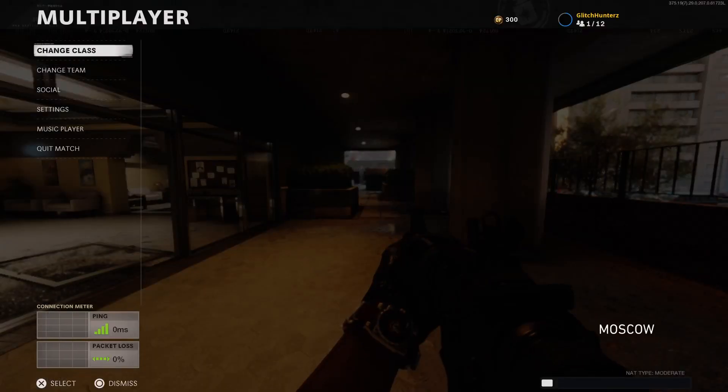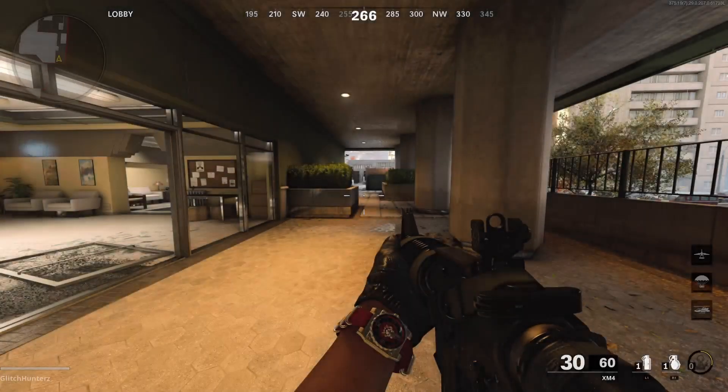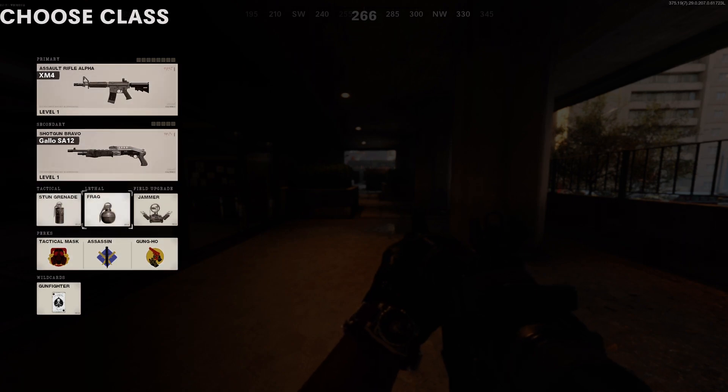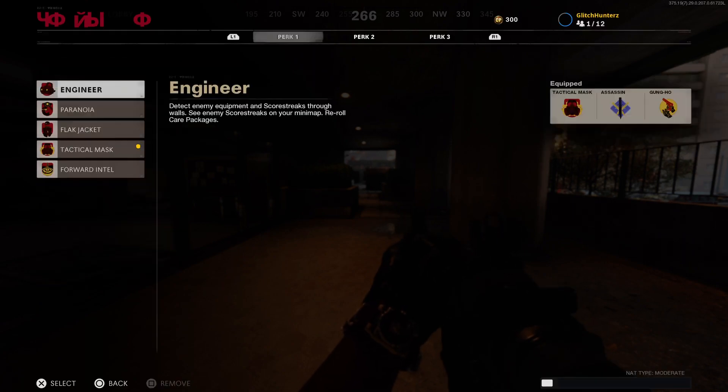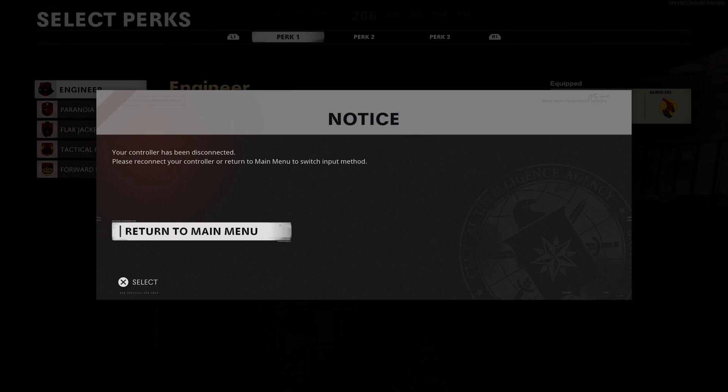Today I'm going to show you a glitch on how to get the broken fist, the cane, and the new melee. What you want to do is go into your class and go to perks. When you are in perks, you just want to switch off your controller whether you are on Xbox or PlayStation, and switch it back on again.